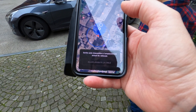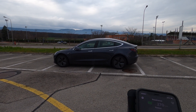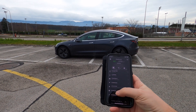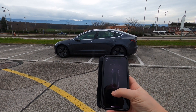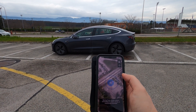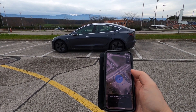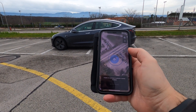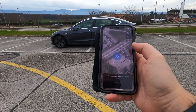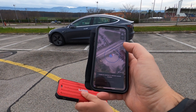We're at a second location now. I've put the phone in English and we're going to activate Smart Summon here. It's connecting to the vehicle... pressing Smart Summon... and it says 'Unable to summon in vehicle's current location.' It doesn't work here either, so we'll try another parking lot, though I'm not sure it actually works in Switzerland at this point.